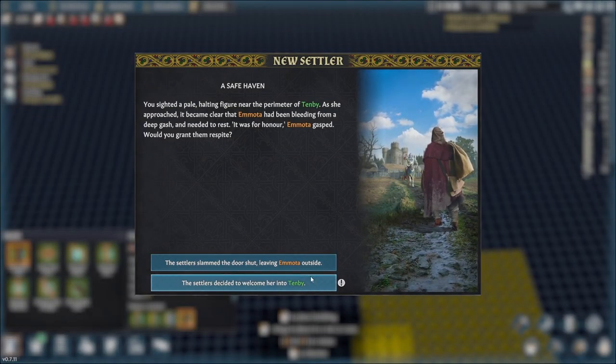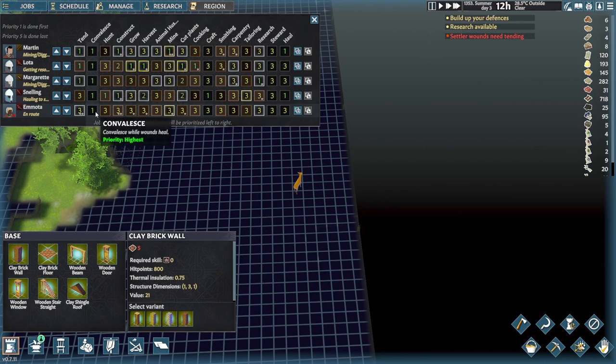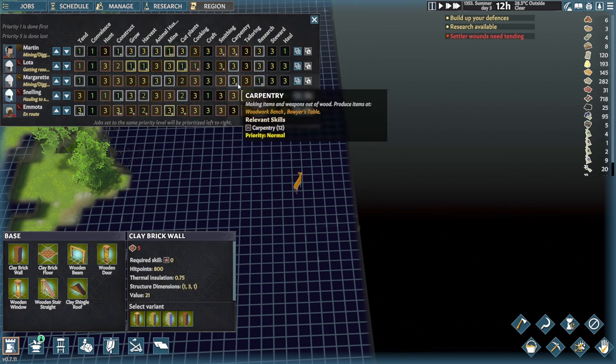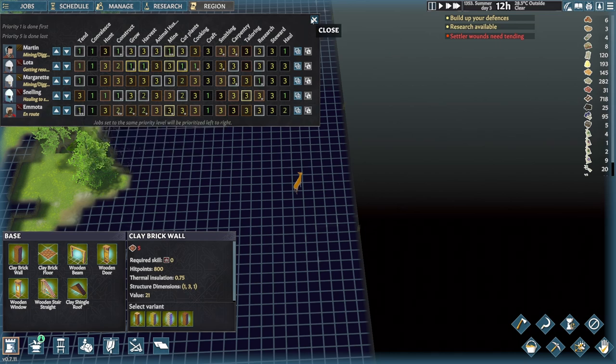You sighted a pale, halting figure near the perimeter of Tenbi. As she approached it became clear that Emota had been bleeding from a deep gash and needed to rest. We will decide to welcome her into Tenbi — I don't even know quite exactly what Tenbi is because I didn't pick the name. Let's ensure she's convalescing. She's a constructor, she's a harvester. We do need a crafter — Snelling is a crafter. You can be a crafter as well — two construction, two grow, two haul, and you're a pretty good medic as well.